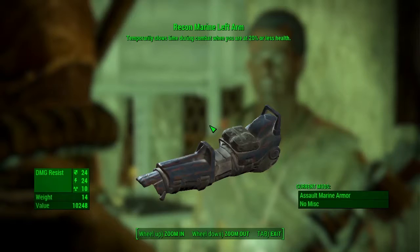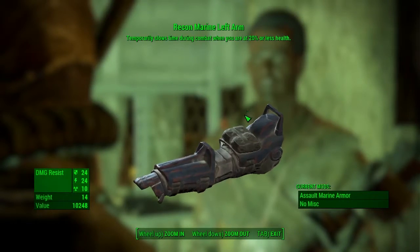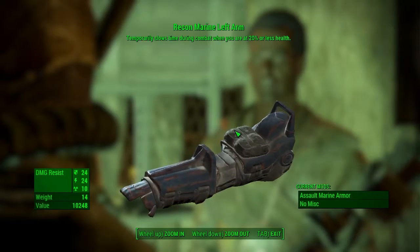This is the third piece of the Recon Marine armour. This piece will temporarily slow down time during combat when you are at 20% or less health. It has the assault marine armour mod on it and a damage resist of 24/24/10.